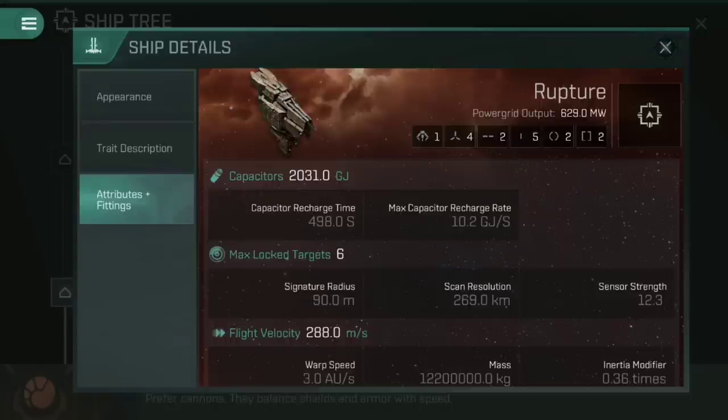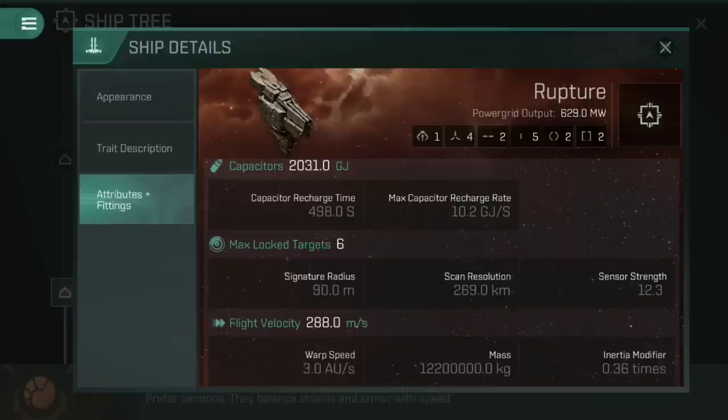Going down the rest of the stats, you'll see a fairly middling capacitor with a middle-to-fast flight velocity. For a cruiser, it's a Minmatar cruiser so it is a little bit faster than others in its class, but it's still not particularly fast at all. The signature radius is quite interesting — it's not quite as big as you might expect for a ship of this size and tankiness. It's actually not the easiest cruiser to hit in the game, despite being incredibly tanky. You're not going to speed tank this with a flight velocity of 288, but it is surprisingly hard to lock onto with bigger ships.